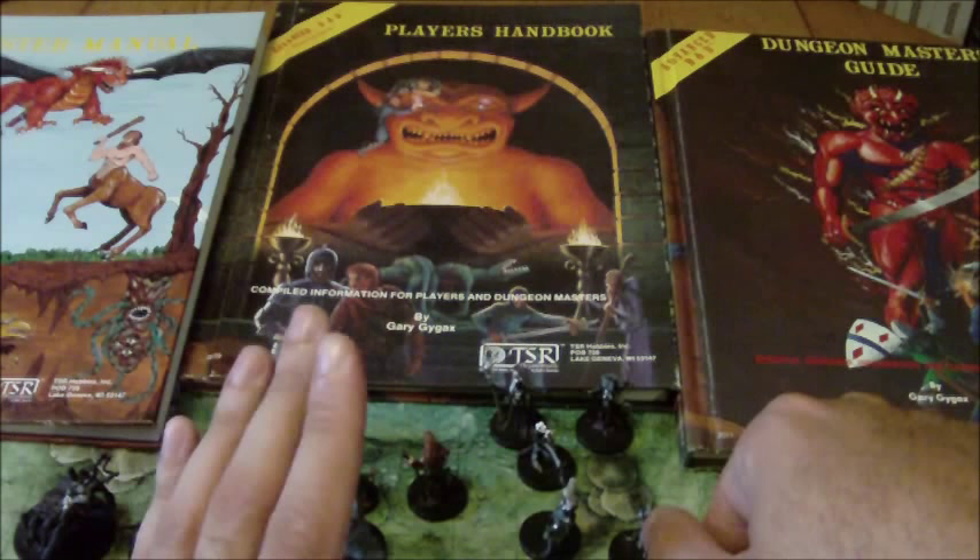Around this time, work started on the next version of the D&D games — the 80s were coming along and it was time to modernize a little bit. This is really the end of the story as far as first edition AD&D goes, because by 1987 work had already begun on the next version of the game.